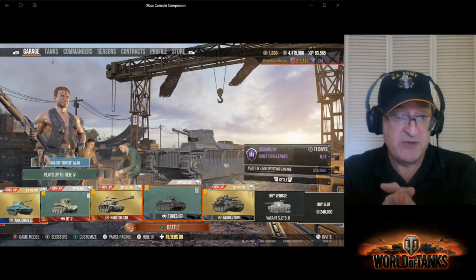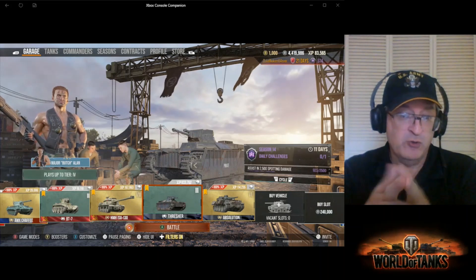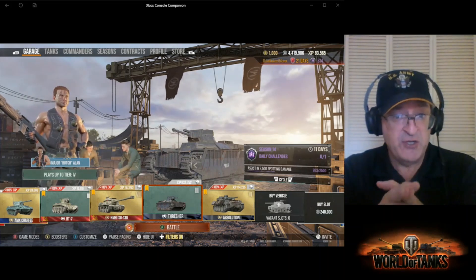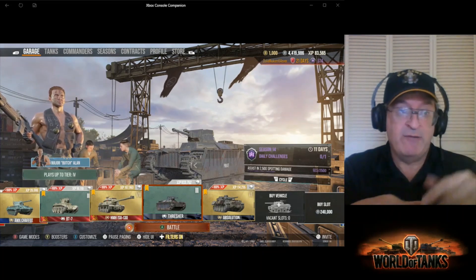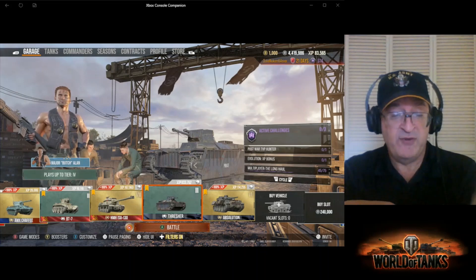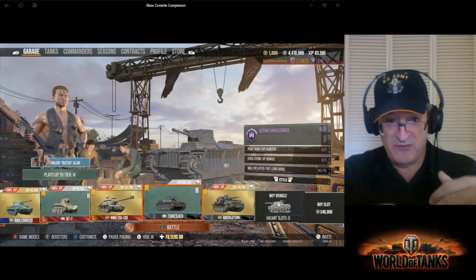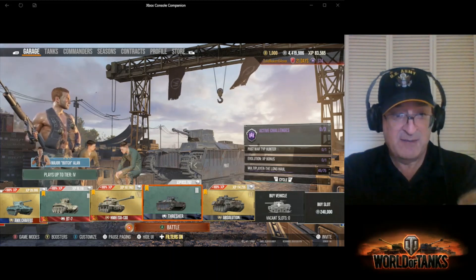He also gets a 10% bonus with Enhanced Rations — the gold cola bottle. So he's at 150%. Whatever experience I earn in this match, that's 150%. It's a 50% bonus, plus premium is another 50% bonus. You see it stacks like a maniac.